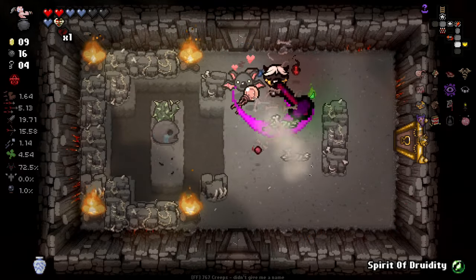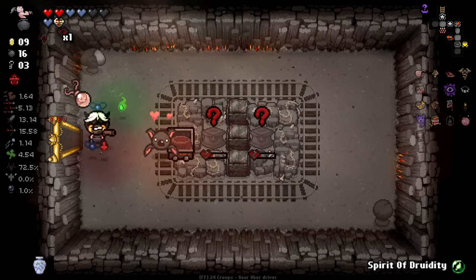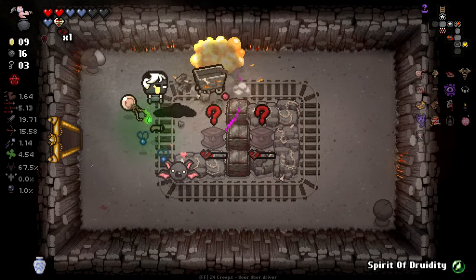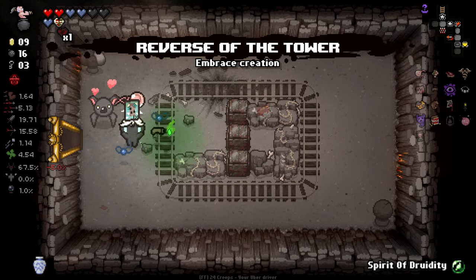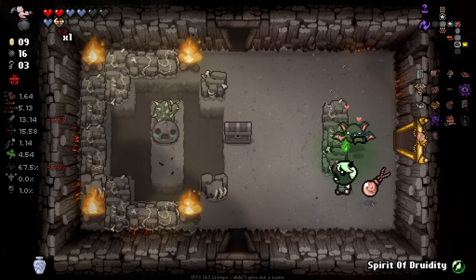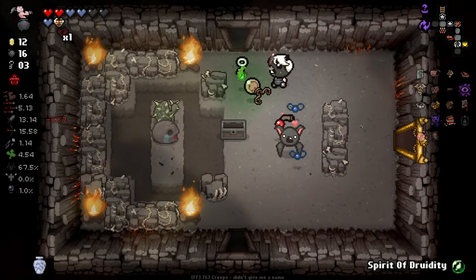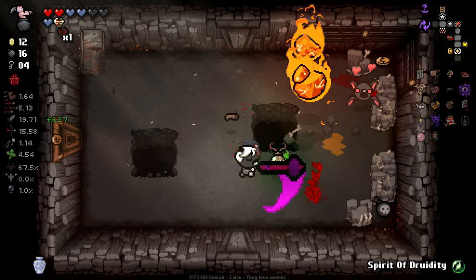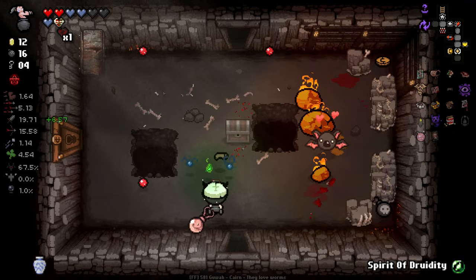Secret room's unfortunately not there. We don't know what either item is here. I guess we'll take this one — Reverse of the Tower. Getting hit creates a bunch of rocks. This is going to be weird whenever I get hit — it's going to create some strangeness.